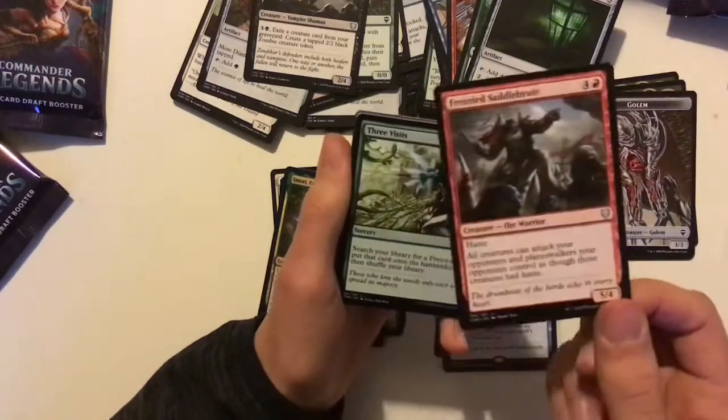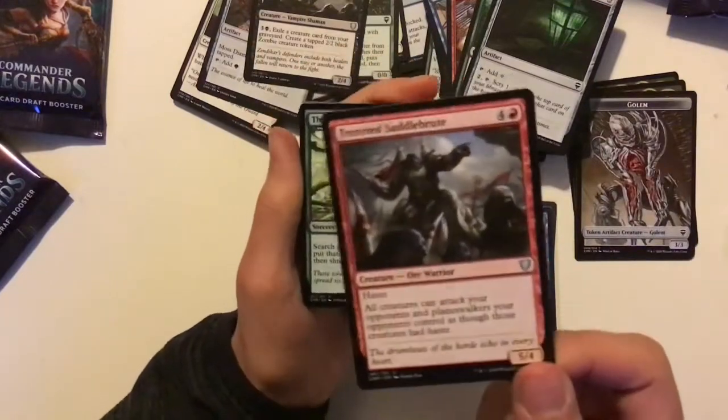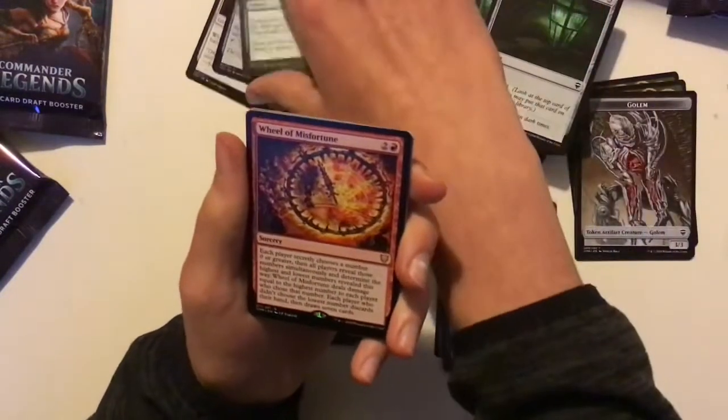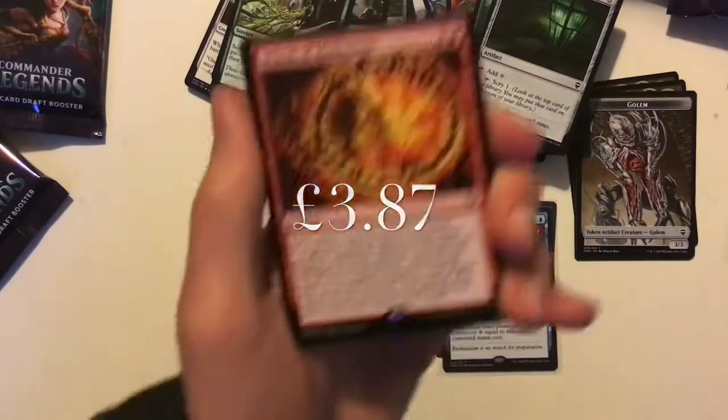Frenzied Saddlebrute — gives everything haste but they can't attack you. I might put this in my Intet deck. And we've got another Three Visits. And a Wheel of Misfortune — interesting card. I might put it in my Locust God deck. I'll be getting a deck tackle on Saturday actually.